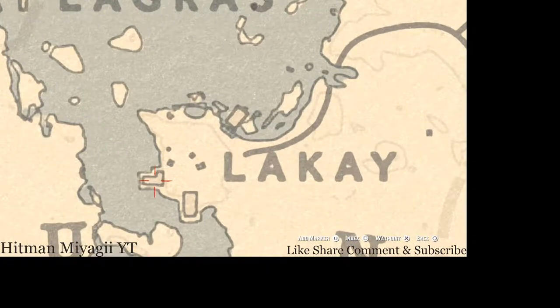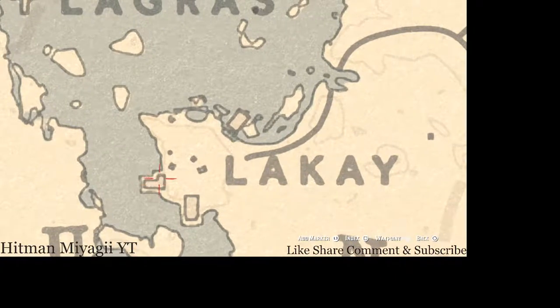Right inside this building, by the leg of this L-shaped building in the storeroom, you guys will get a tarot card which is a Nine of Pentacles. Go and grab that as well while you're in the area.